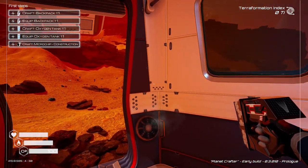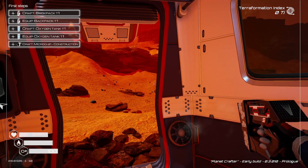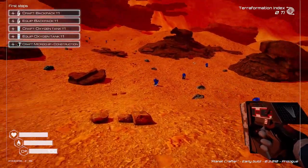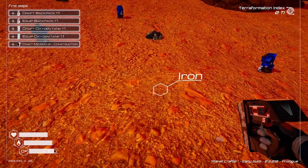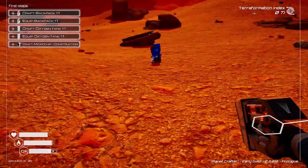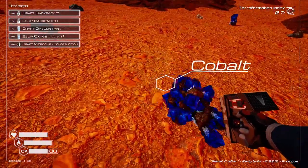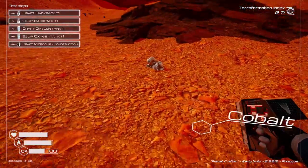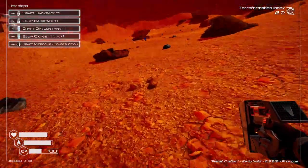Looks like we're already on the ground. First thing: craft backpack. There's really not much in the way of introduction. Left click to gather resources — just by clicking it, it sucks them in. Pretty cool. The basic controls like running and things like that. I think we're going to probably need ice for making oxygen.